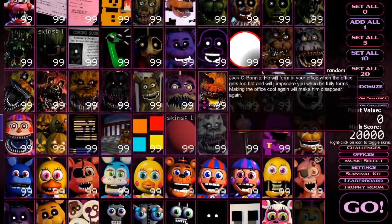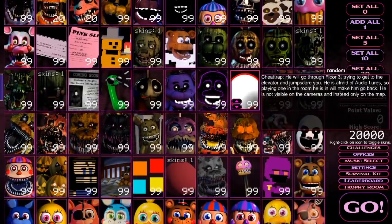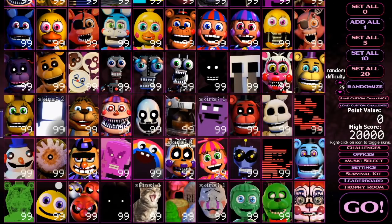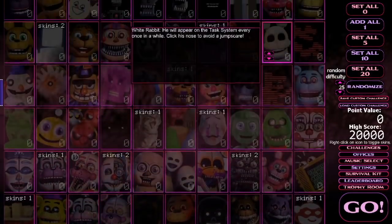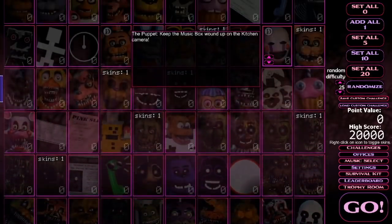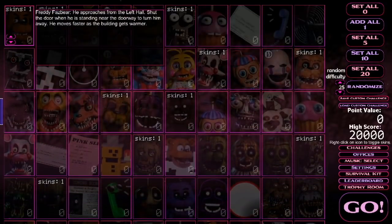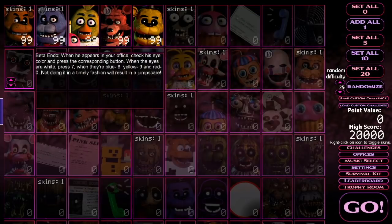I kind of want to just set them all to zero. I'm actually going to save this file real quick just to make sure I'm good. I just saved the file. I'm going to set them all to zero, and then I'm actually going to set just a few animatronics to 99. Let's set the original FNAF 1 animatronics to 99 and just see what happens.